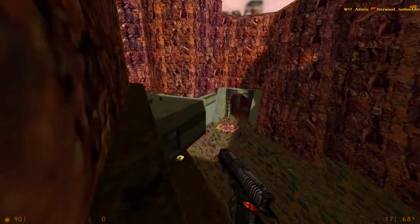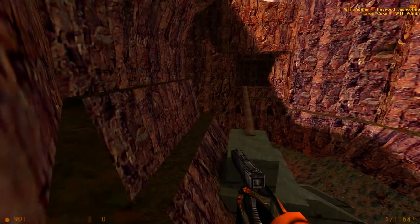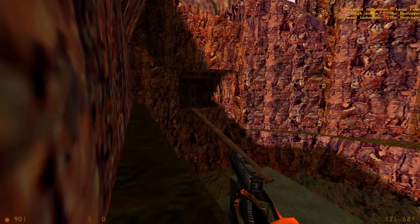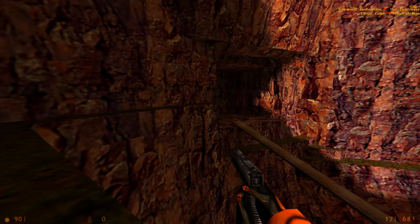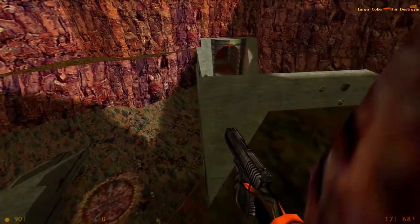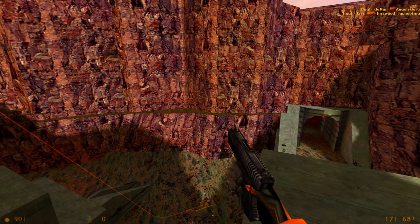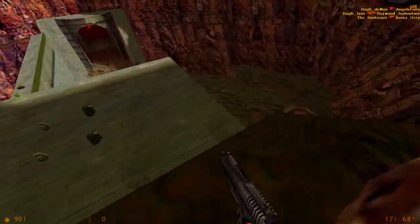There's this ledge here — you've got to be careful. If you jump here, you can get up to not only here but another ledge that leads over here, which gets you straight to the rocket launch area. If you don't have the gauss, these are how you get onto these ledges. But obviously gauss jumping in this map can really give you the advantage, because you can get up these ledges far more easily than using these.